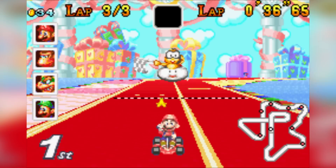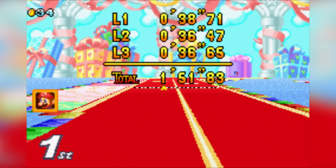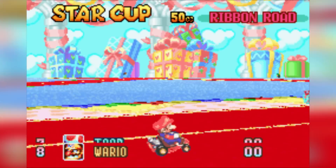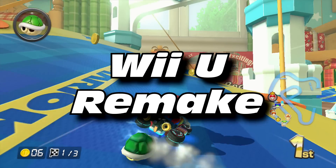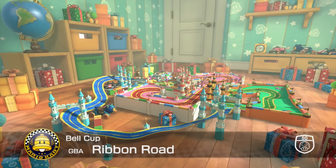Just like that, quickly done with it. Once again, the GBA courses are pretty short, surprisingly, compared to Mario Kart 8. Ribbon Road is the second track in the Star Cup in Mario Kart Super Circuit, and in the Wii U remake it is the second course of the Bell Cup in Mario Kart 8's DLC Pack 2.